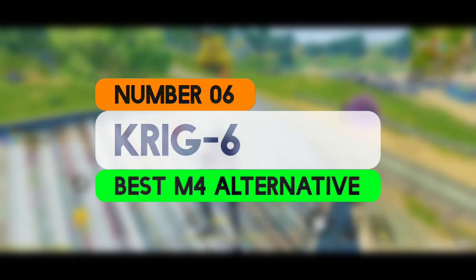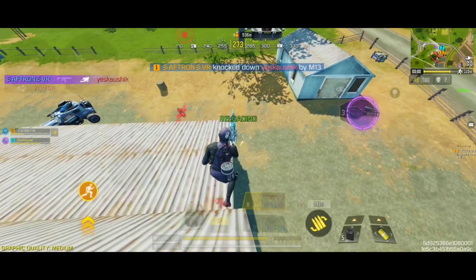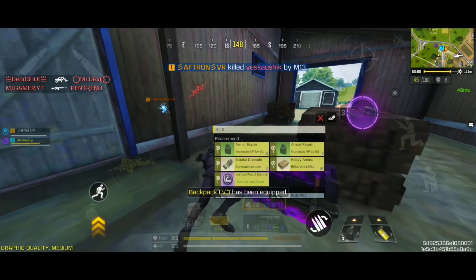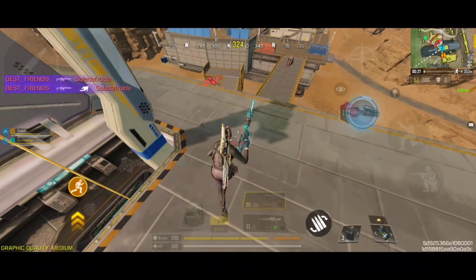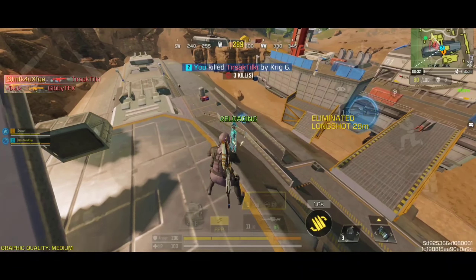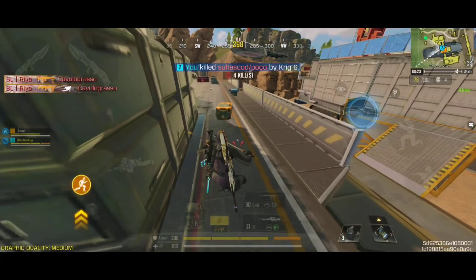Coming at number 6, we have the KRIG-6, which is a well-rounded assault rifle that stands out for its balance between damage, accuracy, and range. It has a moderate fire rate, maintaining a good balance between speed and control. This rifle is known for its excellent accuracy, making it effective for medium-to-long-range engagements, and its recoil is relatively low, allowing players to maintain better control and precision during sustained fire. The KRIG-6 also offers a decent balance of mobility, providing enough maneuverability for most combat situations.